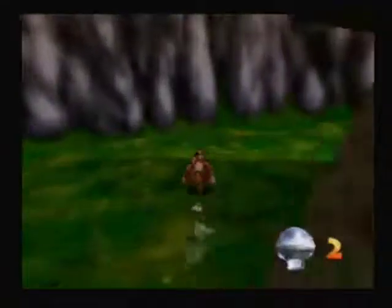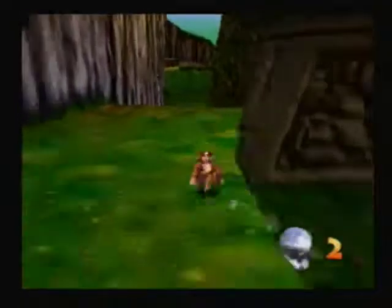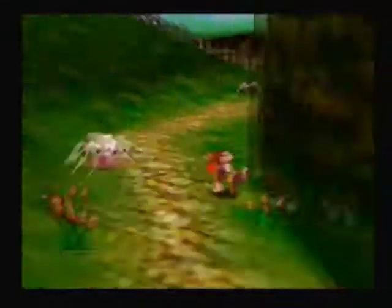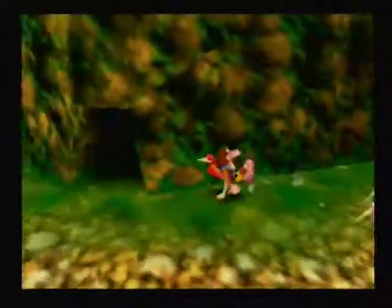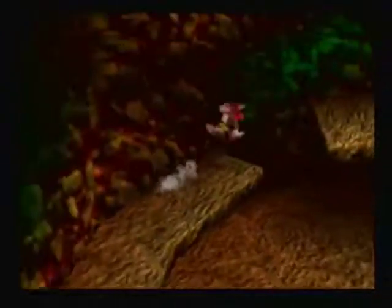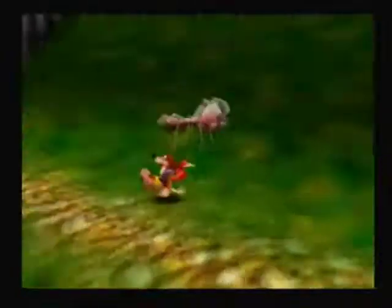Okay, that gives us two Mumbo Tokens. While we're there, let's go in the cavern — can't do anything there yet, but we have to get the Mumbo Token that's there. So since Kazooie walks faster than Banjo, I'm always using her.